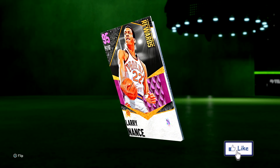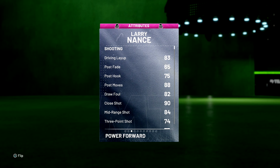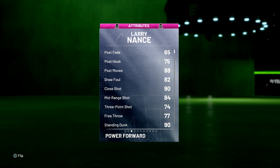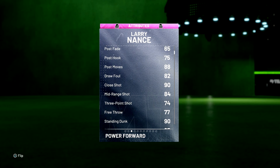Let's take a look at this card — 95 overall. He can play the three or the four, but we're gonna run him at the four. I don't think he's a great shooter. 91 offense, 99 defense overall, six foot ten, 205 pounds. Stats: 83 driving layup, no post fade, post hook 75. Mid-range 84, three-pointer 74.